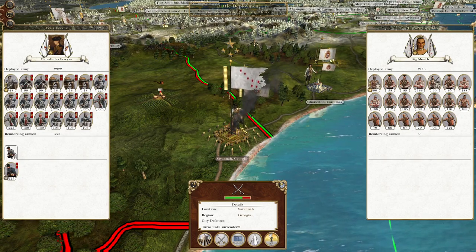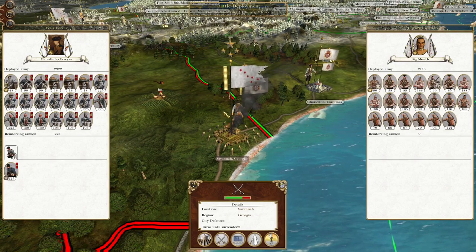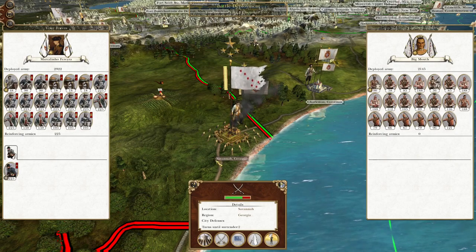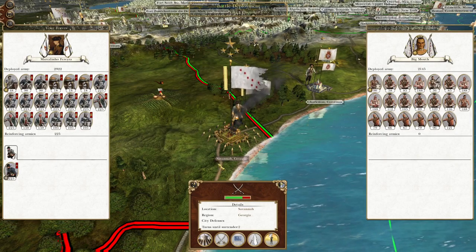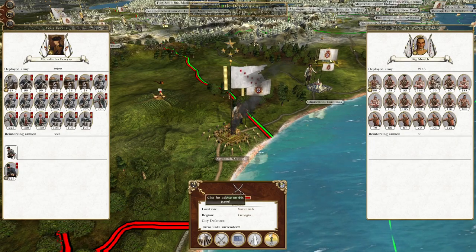What's up guys? This is the Rifleman and I am back to bring you the next episode of my Empire to the War. We're playing as the Kingdom of Portugal and in this episode we are finally - well, we've only just started really - about to destroy the Cherokee nations.